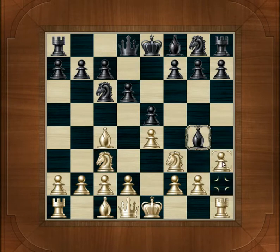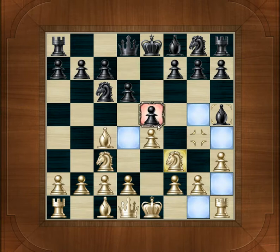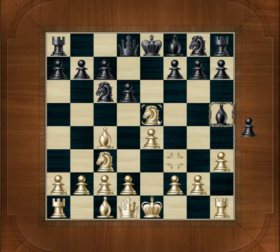The Pawn goes to H3, the Bishop goes back to H5, and then the Knight will take.